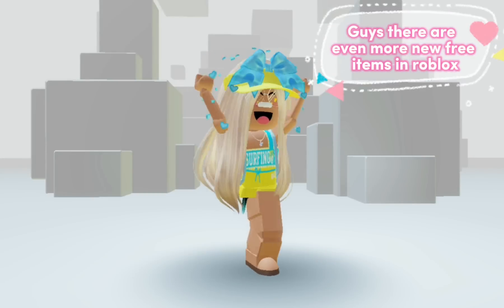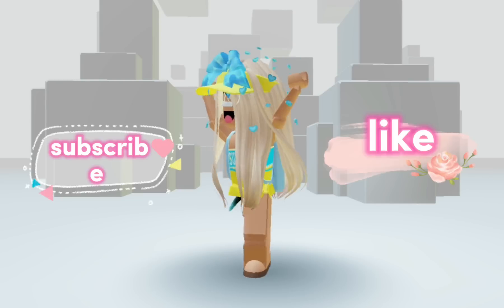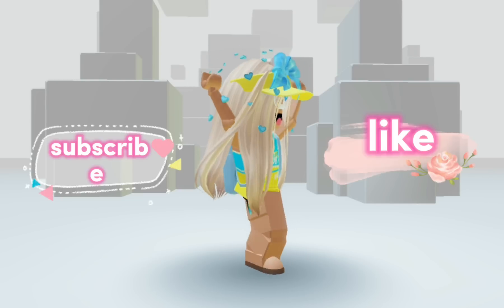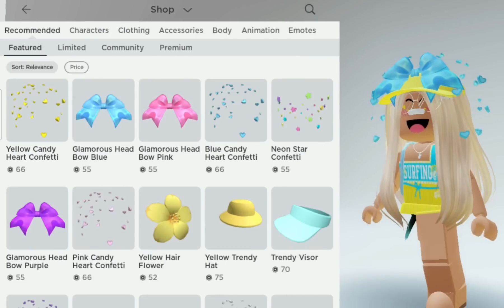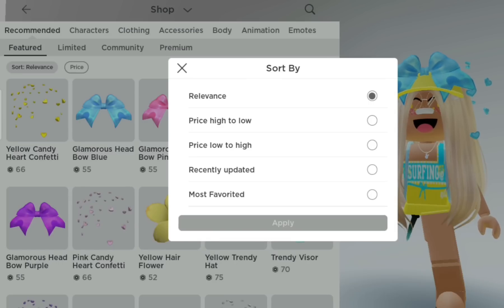There are even more new free items in Roblox. To get the free items, go to catalog, click Featured, click Sort, and pick Recently Updated.